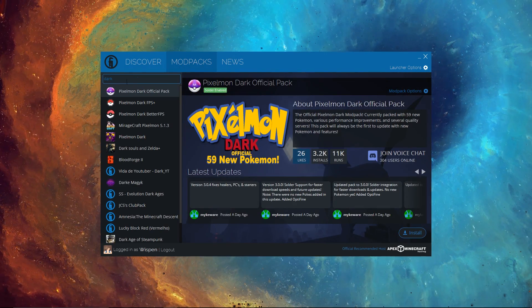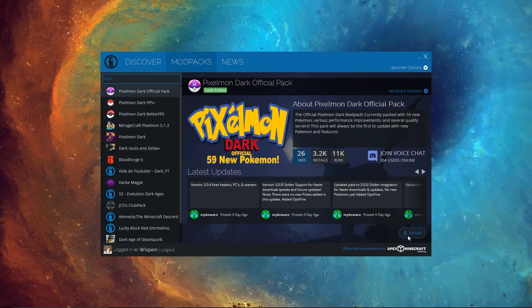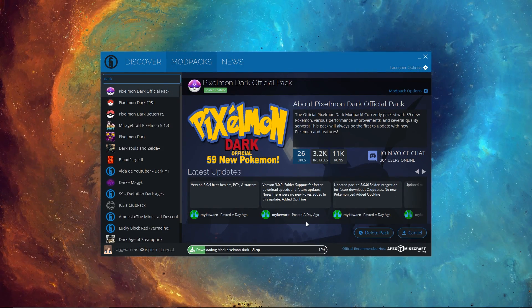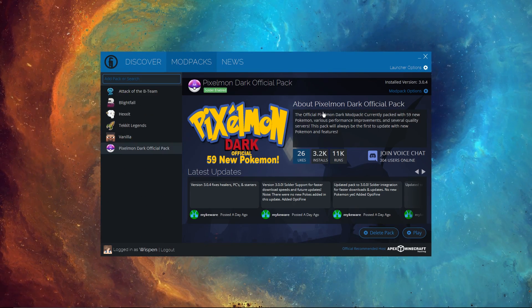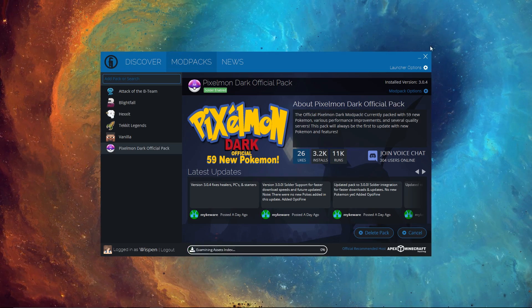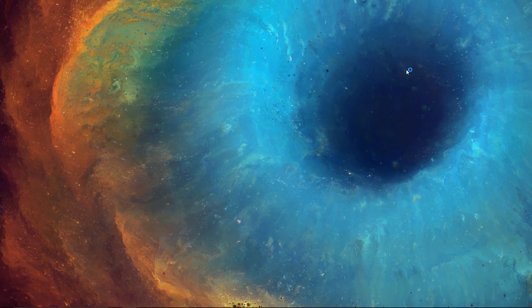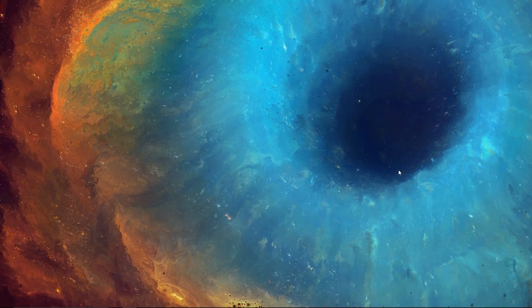On the Mod Packs page, type in 'dark' and it should pop up as the first result: Pixelmon Dark Official Pack — that's the one you want. Click install and it should start downloading the mod pack. Once it's done downloading, which might take a few minutes, click Play and it should start up like normal.